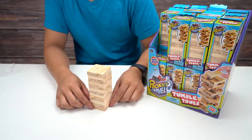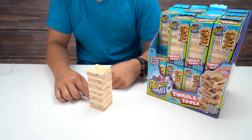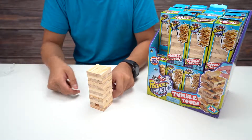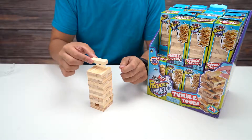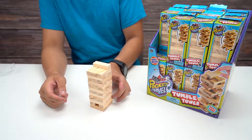Let me get a side angle so you guys can see. Without knocking the tower over, you have to take one piece out — I'm not sure specifically if the rules say you have to use one hand or not — and then you place it on top like so, and you kind of keep going.